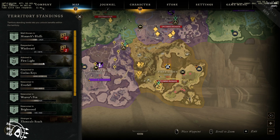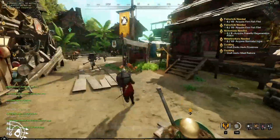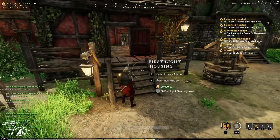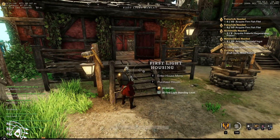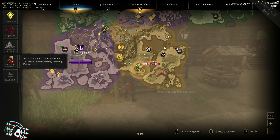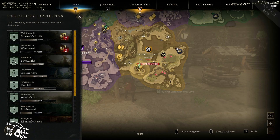Once you get to a certain standing with a territory, you'll unlock the option to buy a house. For example, I need 30 First Light standing in order to buy a certain house and 20,000 gold. It takes a while — we've put a lot of hours into this and we're at level 23.